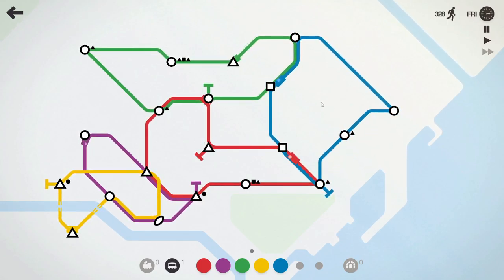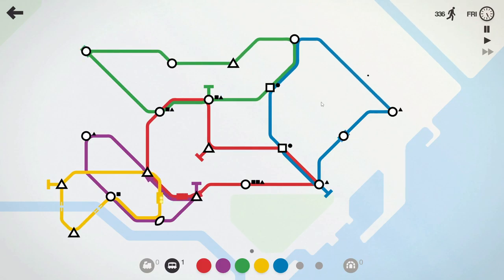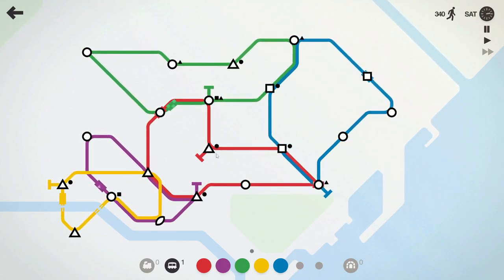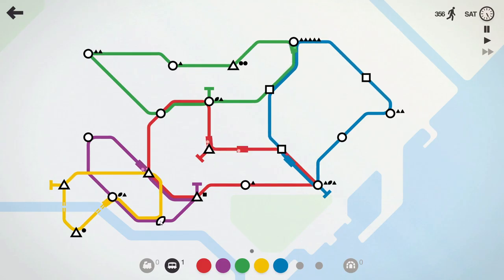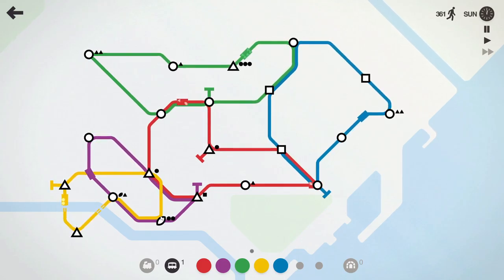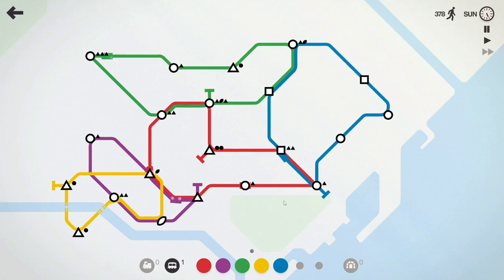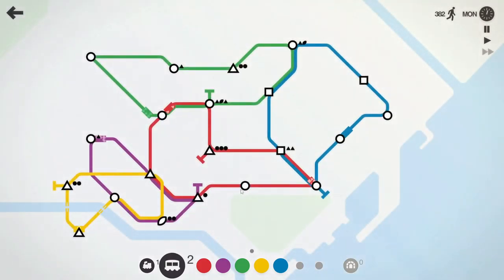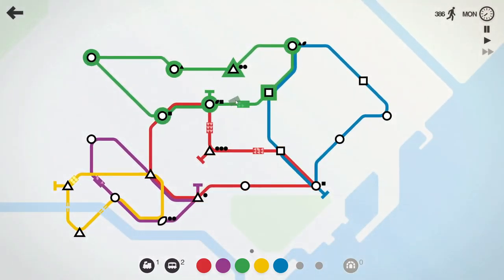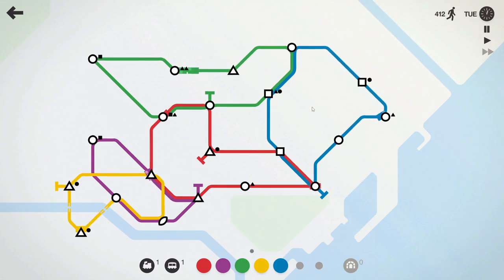Oh, we have five lines already. We still have an extra carriage — don't seem to be needing it yet. I almost want the game to go faster. Every line has a square, well, except these. So the football one — there's only one football. Waiting for one of these other stations to change into something else. The green line is getting a little full. The locomotive — I don't think we need another line, so let's just get another carriage. I want to put another carriage on the green one.